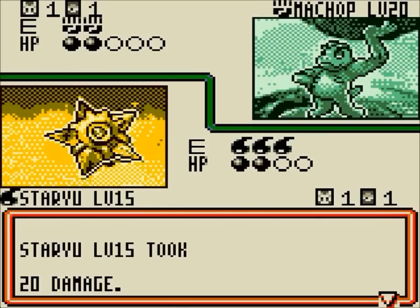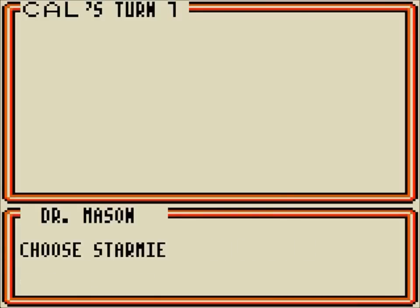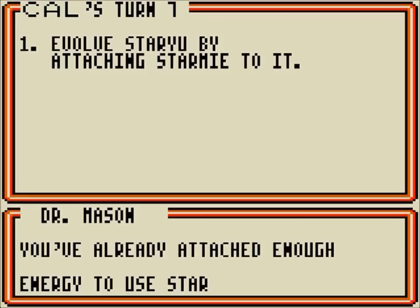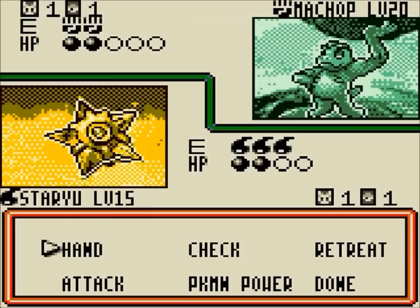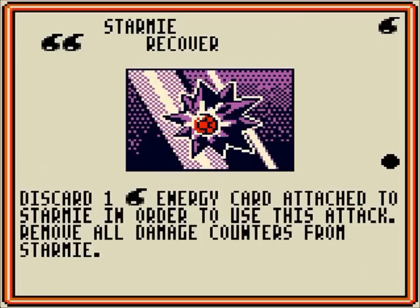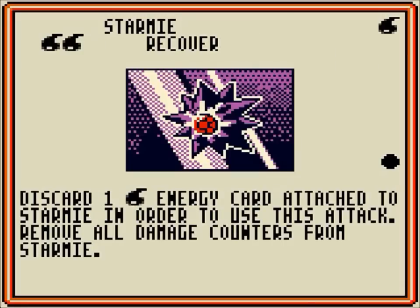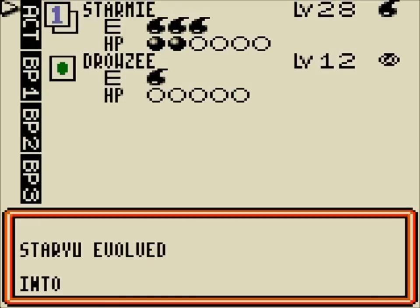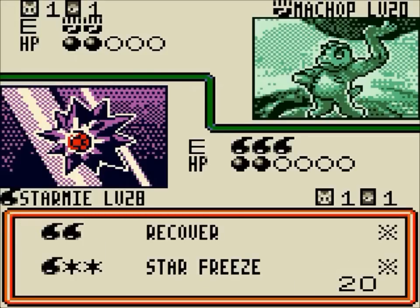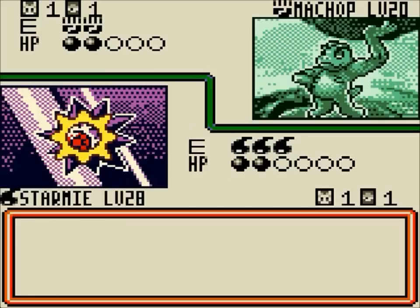Starmie is not out yet, but we've finally drawn the Starmie card, so let's place it down and evolve. We'll attack with Starmie. I'm not a huge fan of Starmie — it's a bit of a shame because Staryu itself is fantastic: a 20 damage attacker for a single energy, really good. But Starmie is just completely terrible. 20 damage is the most it can do? It's got a paralysis chance, but for two energy, that's awful. It can heal itself if you discard the water energy, but then you've got to consider — do you have time to do that? In most games, not really.